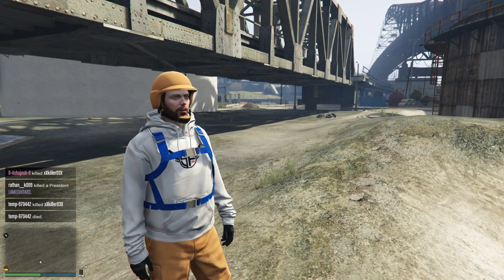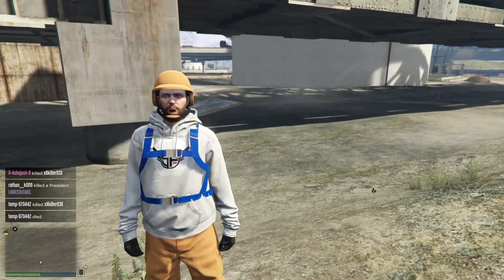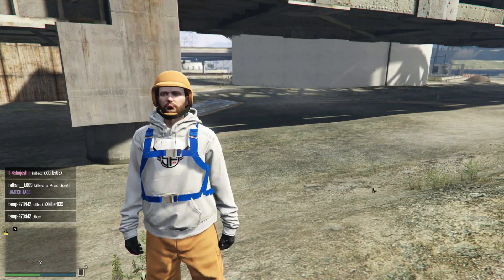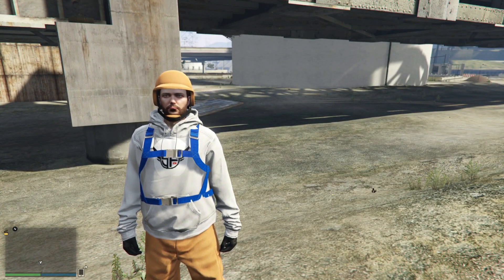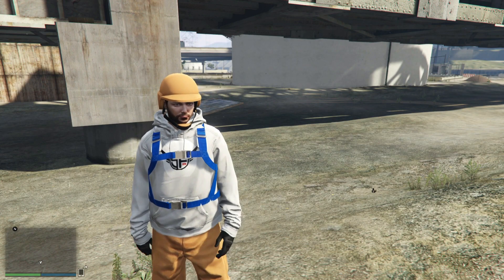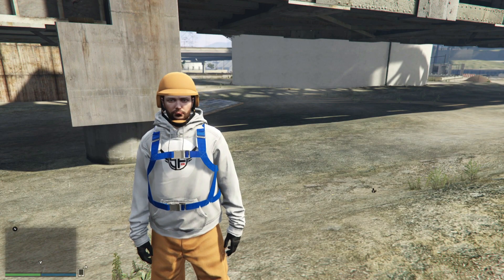The mini map right there is all grayed out, meaning that you guys are off the radar. You should also notice that you cannot pull out a weapon. That's how you go off the radar. This can be used for the new gift cards to friends out there in the facility.